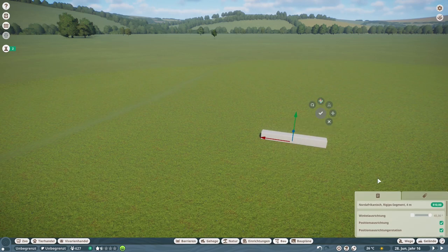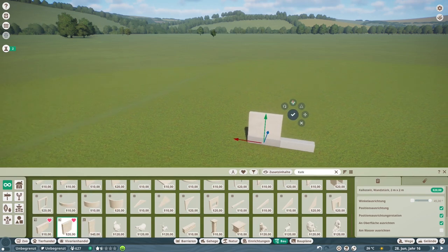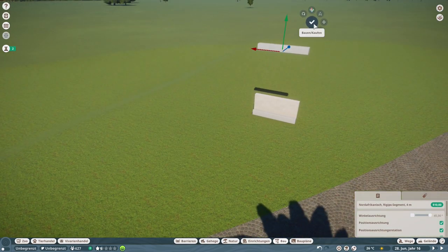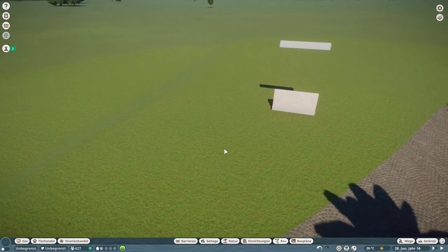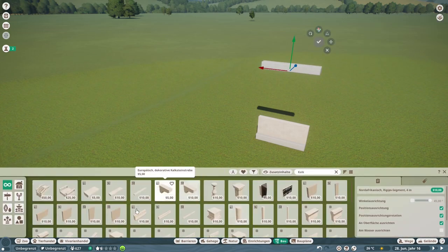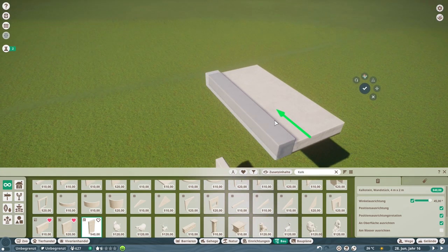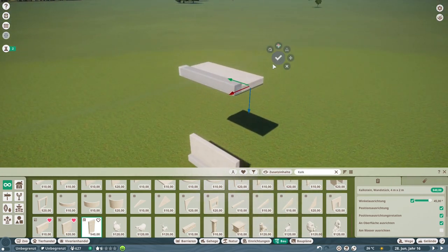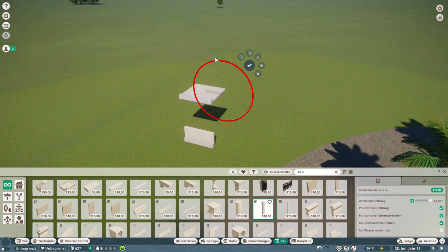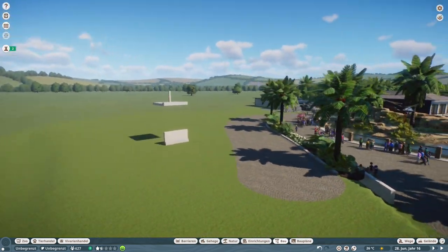We are going to build the polar zone. First of all we have to build a huge building because we want to house the king penguins, and the king penguins don't like the tropical environment that our park is in. So we have to build a house for them where it's cool — they want it cold, they want it freezing, they want it uncomfortable, they want ice and water, and we're going to give them all of that in this building.